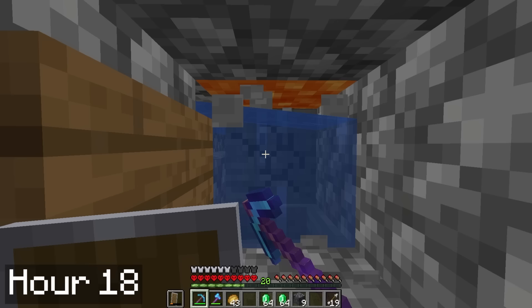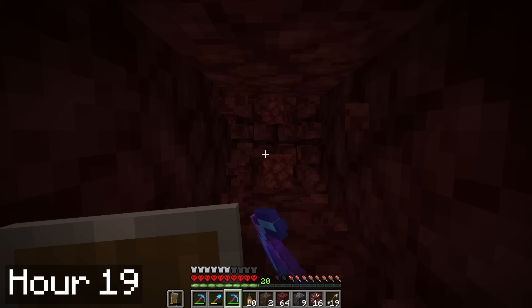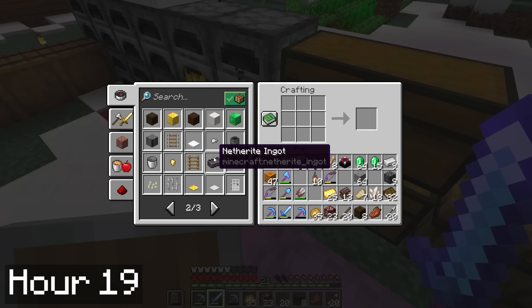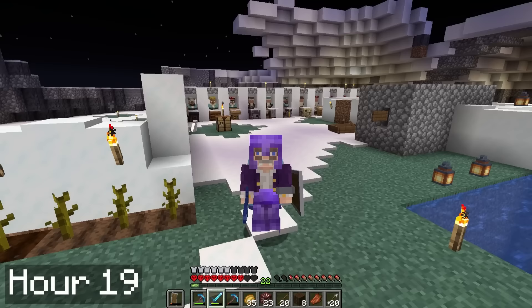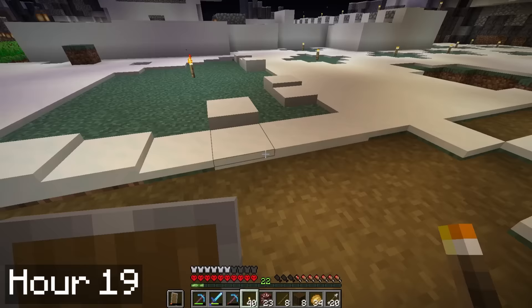At this point I'd been terraforming for about an hour straight, so I mixed things up and headed into the nether to begin searching for ancient debris. I spent all of day 55 and most of day 56 getting as much as I could, and I managed to collect 3 netherite ingots in total, which I then applied to my armor. Now that the terraforming forms a natural shield around my base, I also took down the snow wall around my farms. I just gotta make sure everything is nice and lit up. If I'm gonna lose this hardcore world, I'm gonna do it like Playboi Carti would, and make sure I die lit.